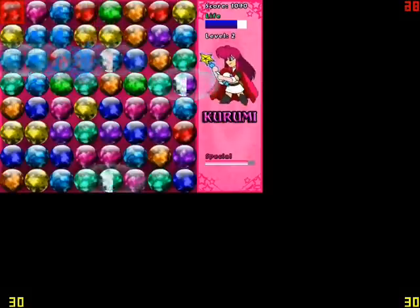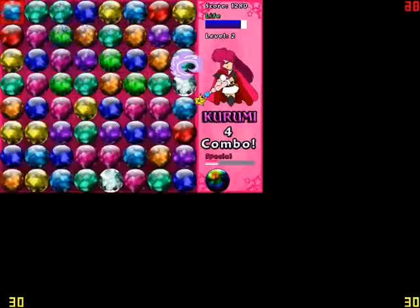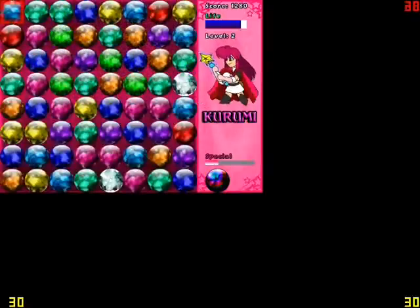Let's see, get rid of them, like this. Also, here's your special ability for Kurumi. Hers is the rainbow marble. When this is used, the marble it's put on becomes a wild card. It can match anything. This will allow you to clear lots in a short amount of time, like this.